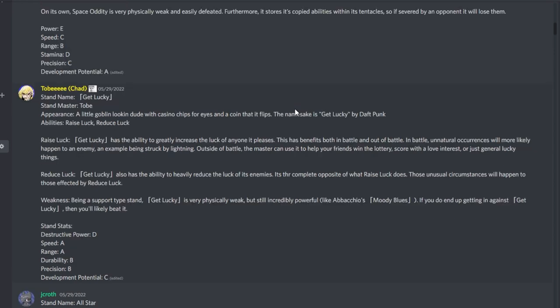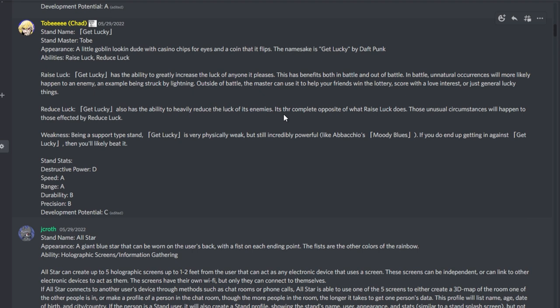From Toby, Get Lucky, namesake Get Lucky by Daft Punk. Appearance: a little goblin-looking dude with casino chips for eyes and a coin it flips. Abilities: Raise Luck — Get Lucky can greatly increase the luck of anyone it pleases, both in and out of battle. In battle, unnatural occurrences like getting struck by lightning become more likely for an enemy. Outside of battle, you can help friends win the lottery or score with a love interest. Reduce Luck is the complete opposite, making unusual bad circumstances happen to those affected. Weakness: being a support-type stand, it's very weak physically like Moody Blues, but still incredibly powerful. I've been wanting another trip to Vegas — Toby, come with me and bring Get Lucky.